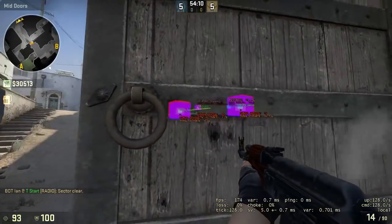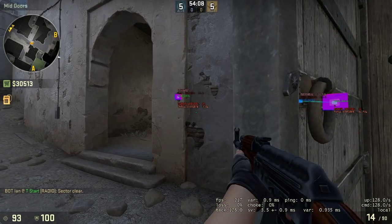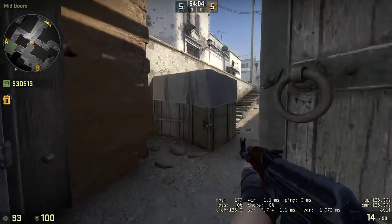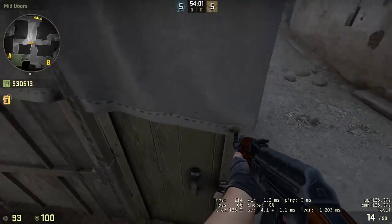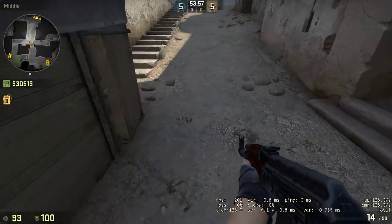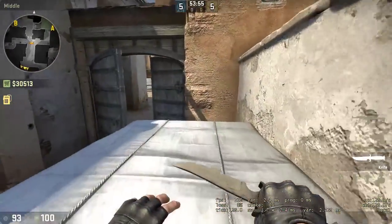Testing if the sound is the same through the metal door as through the wood — and yes, it's the same through the metal as the wood. That's pretty fun. I don't think you can do this pixel jump anymore. Nope. But you can do it from this side.